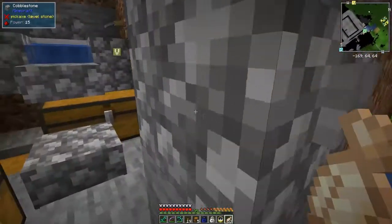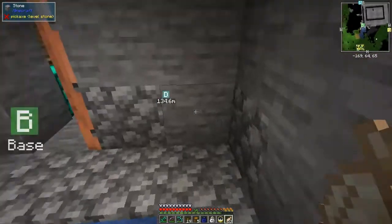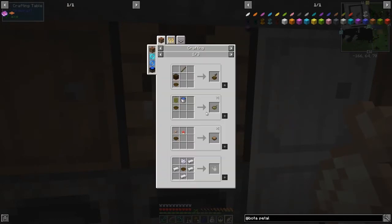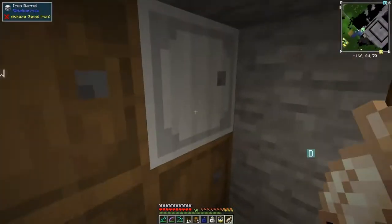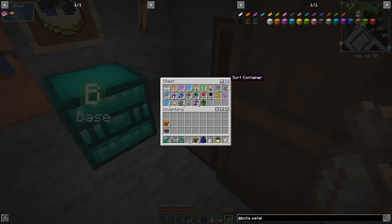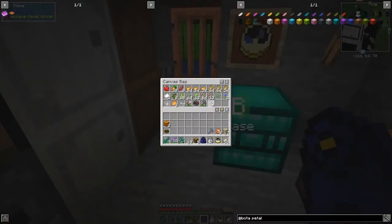We've got bowls in here so we can take one of those. Pestle and mortar — let's look at the usage of the bowl. We just need a plank, so all I'm missing is a stick and a plank. I've got all of these petals — let's move them all in and take out the stuff we actually need. We can breed these all up. I'm not sure if these sort — it does actually sort them, fantastic! You can see we've got all the correct colors. So we needed a stick and everything else is in these bags — planks.